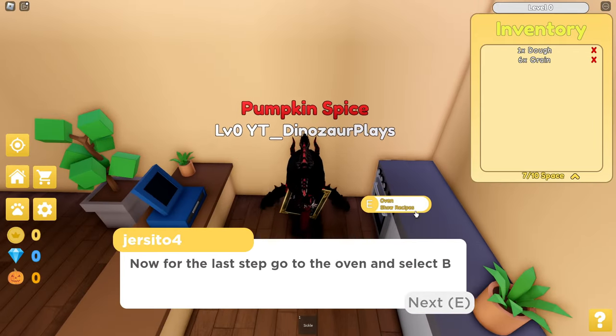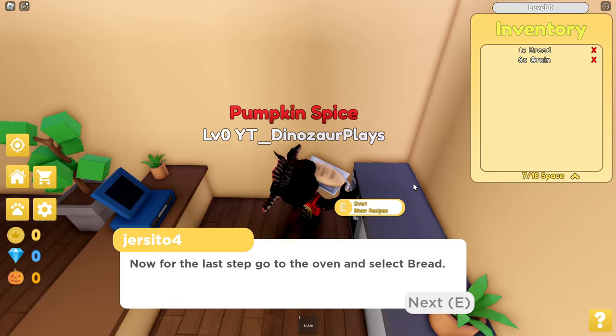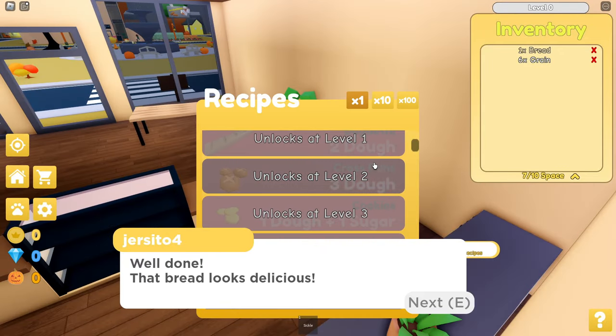Now for the last step, go over to the oven and select bread. Bread. Okay. Well done. Bread looks delicious. So you can make bread.